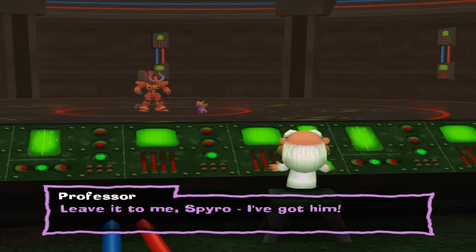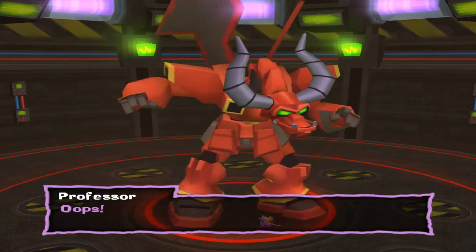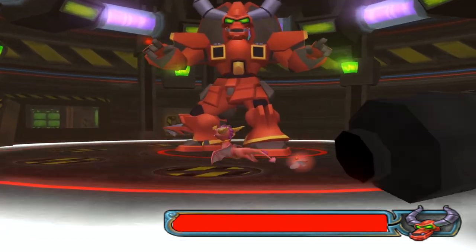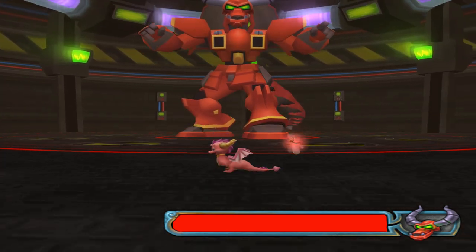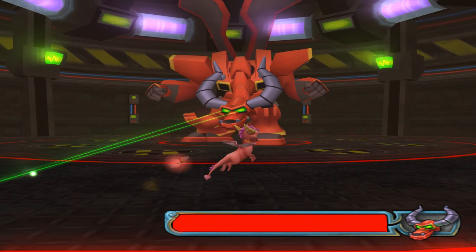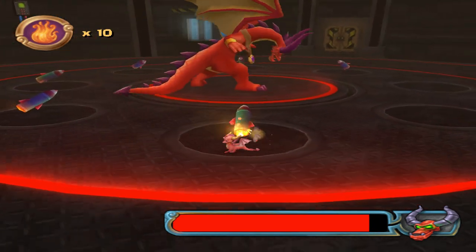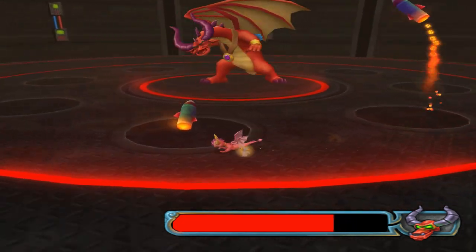Leave it to me Spyro, I've got him! Thanks professor. I definitely don't have to fight a giant guy with a different type of health bar this time — actually I think it's the same type of health bar. Oh yeah, at least that attack's telegraphable. I'm also on like 2 HP because I don't know how to get back to full health. Oh come on — oh, there's my health. Oh! Wait, why did he lose his armor? That's weird. I don't remember this fight — I remember the last Red fight, kind of, but not this one.